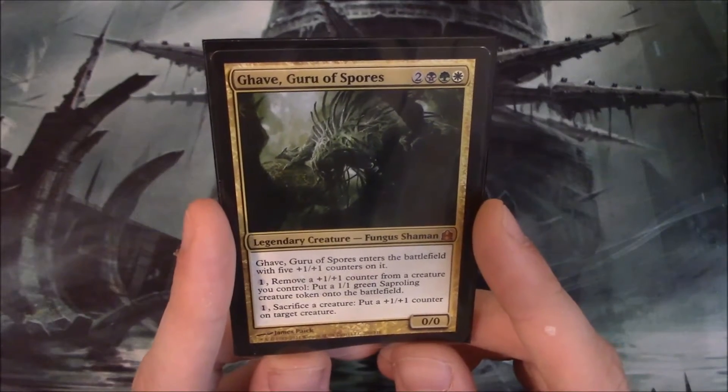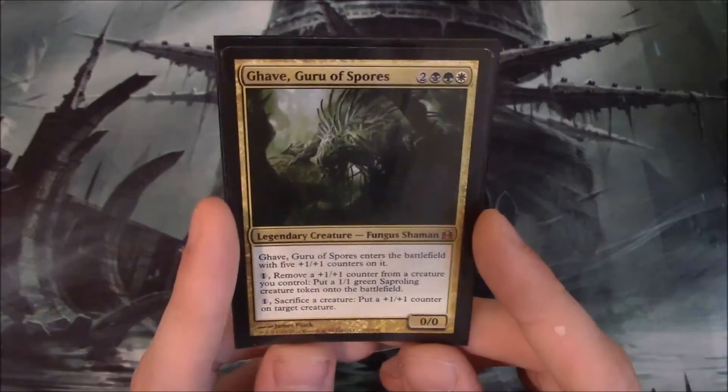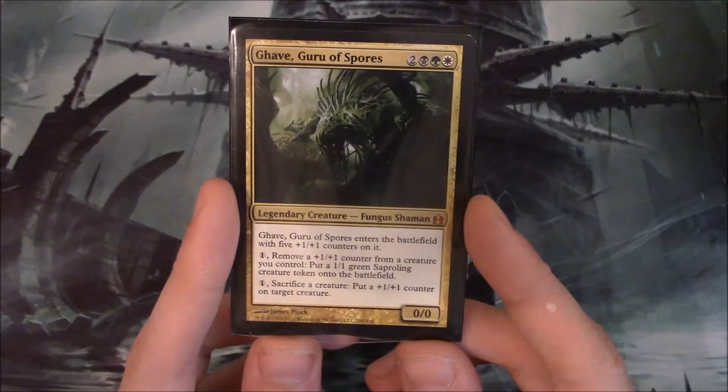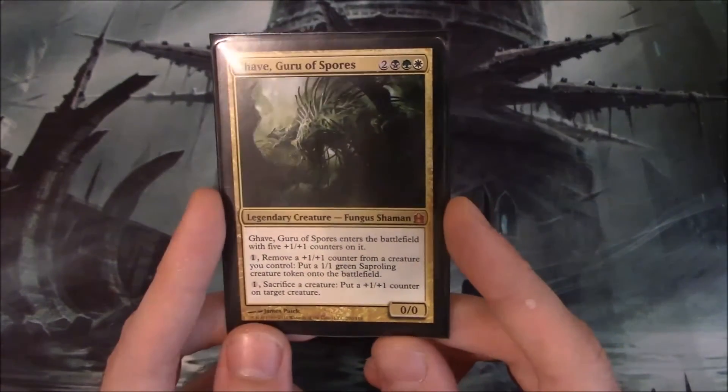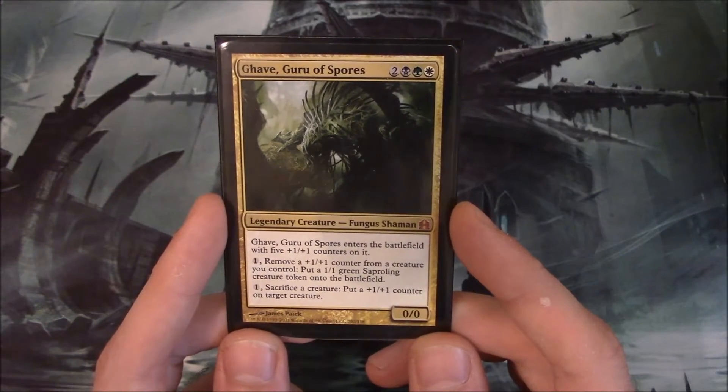Gav is a legendary creature, obviously, a fungus shaman. He's a 0/0, but he enters the battlefield with five 1/1 counters on it. It's also important to note that this is not a triggered ability — this just happens automatically. You can't respond to this.